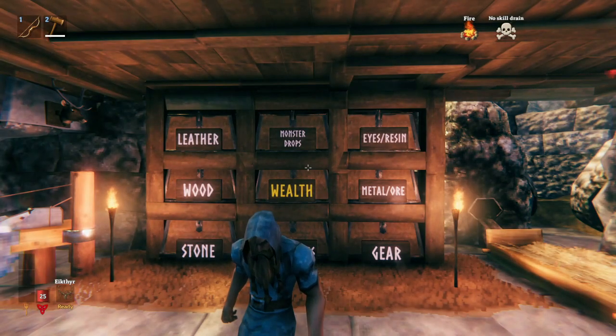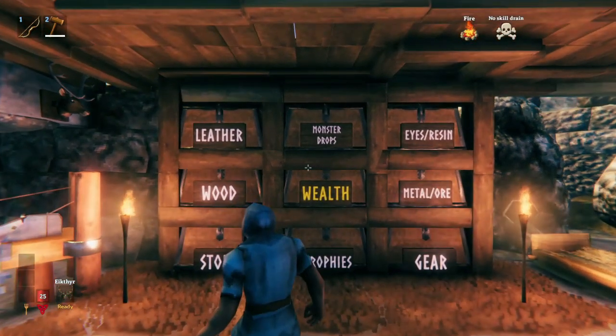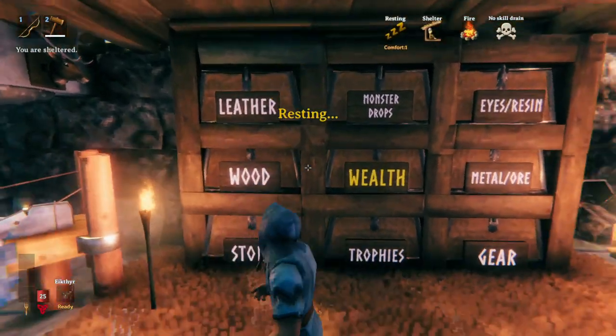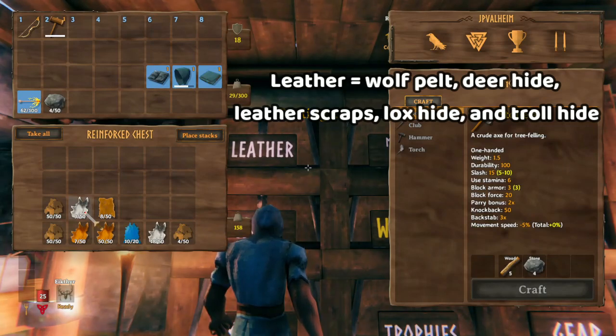Now that we know what each category is, let's look at each one in detail. Leather is wolf pelts, deer pelts, boar pelts, lox pelts, and troll pelts.